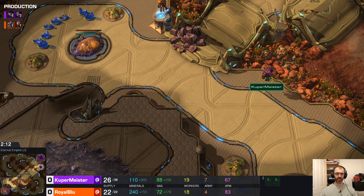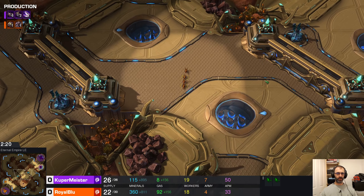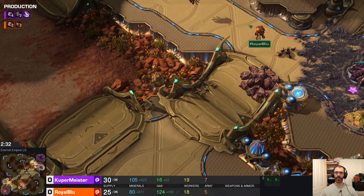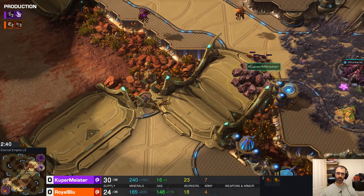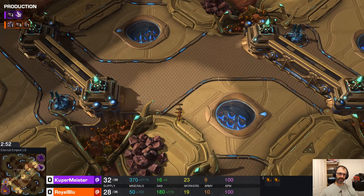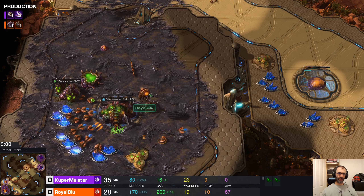You know, often when you're against Zerg, you just go pool first by default. They've gone pool first. The overlords of Koopermeister saw these moving across, and Koopermeister's got enough lings in position. It's a big old map and Koop already has enough lings to see this off. It is actually Koopermeister's speed that is going to be done first.